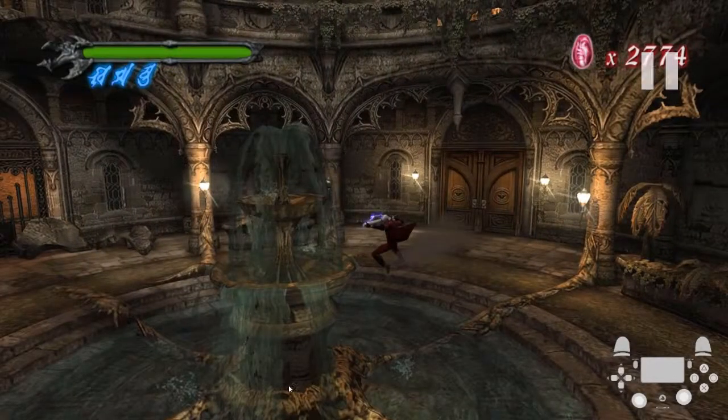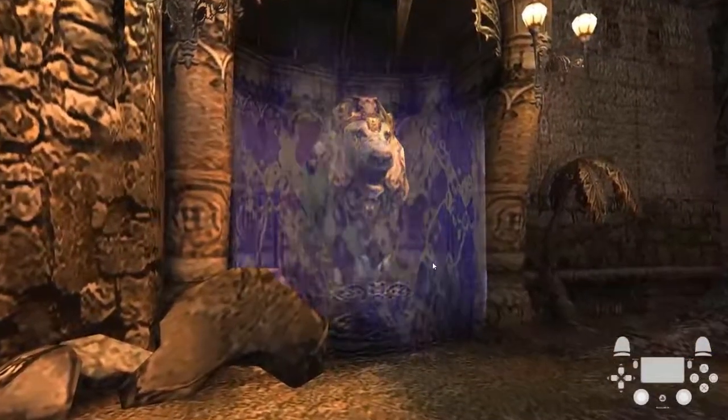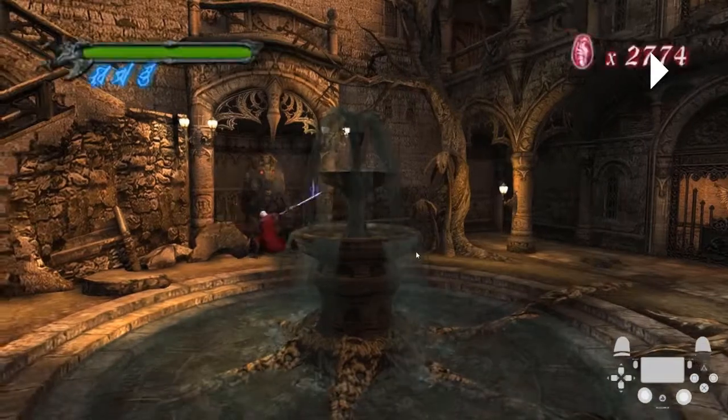Once you enter the room, you want to aim over to the left side of the screen so that you don't get caught up on this fountain. Then you can just take two stingers to get over to the lion and hit it three times.